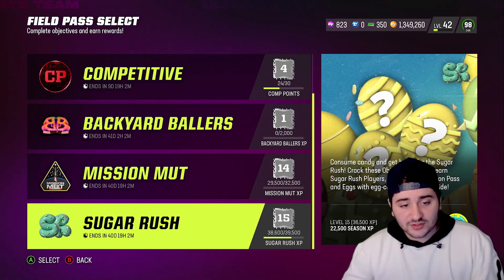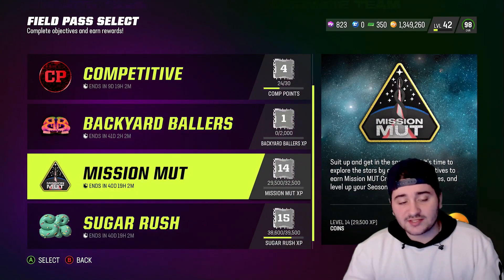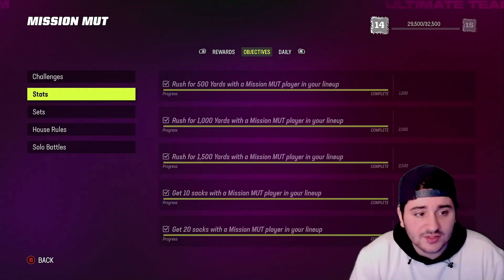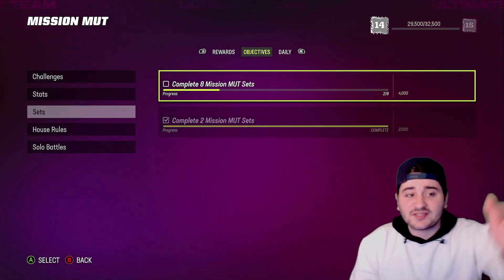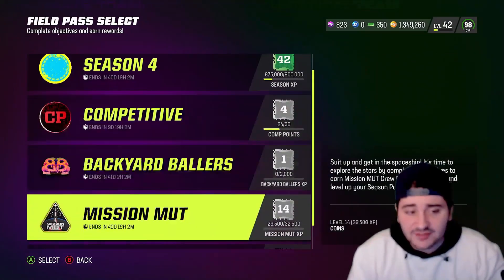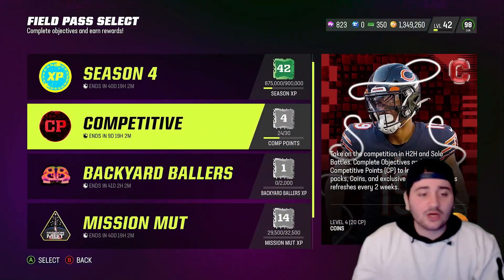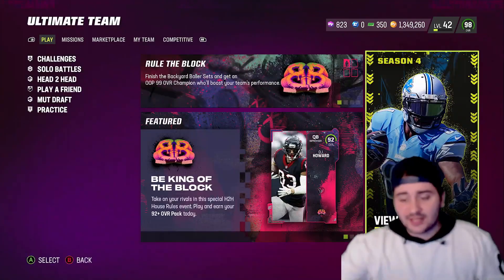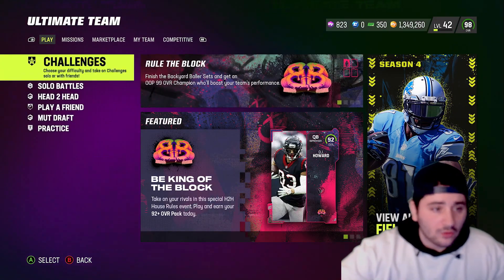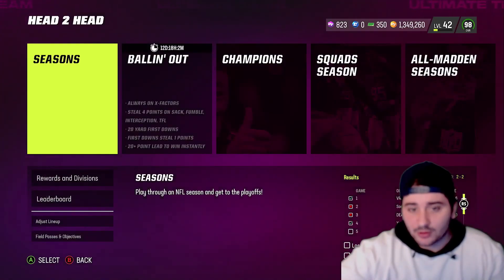To earn XP for a specific promo — for example, Mission MUT — check its field pass and complete the relevant sets. Every single field pass follows the same format. Once you have all those players in your lineup, let's move on to Head-to-Head.